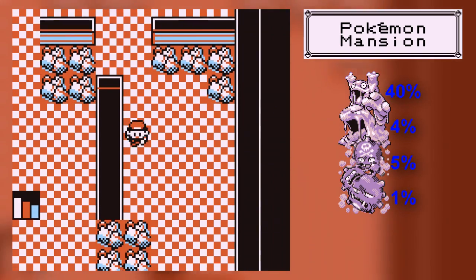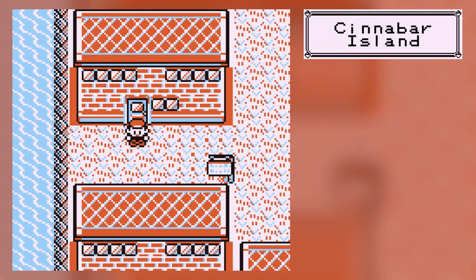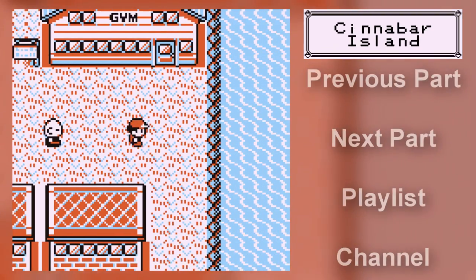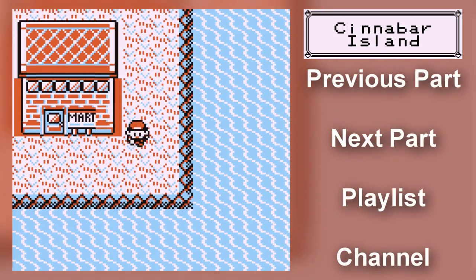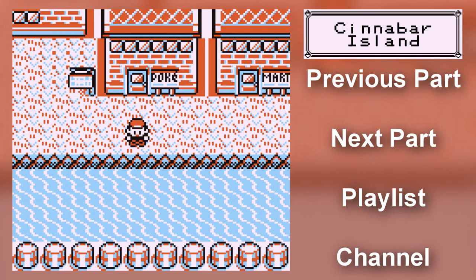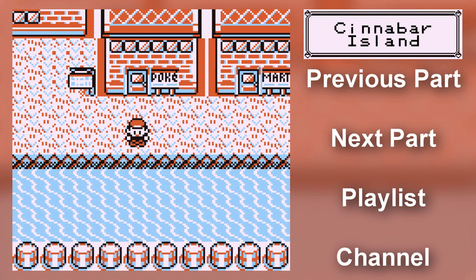I think the Secret Key is to open up the Power Plant, but I wasn't entirely sure it was necessary. Anyway, I guess because we're outside, we may as well end the part off here. In the next part, we'll go to the gym, clear out a few trainers, and maybe we will catch some legendary birds. Maybe. Anyway, see you guys next time. Bye!